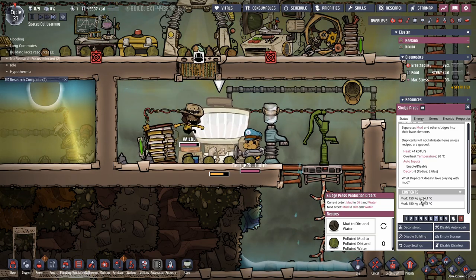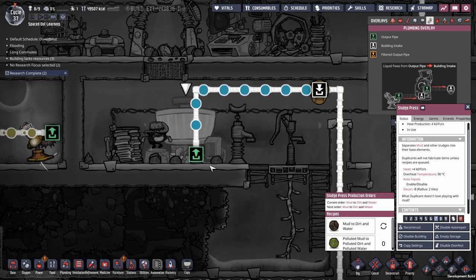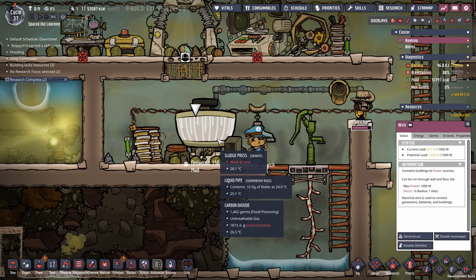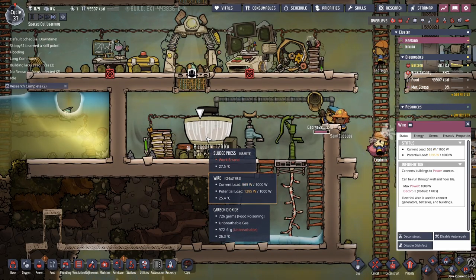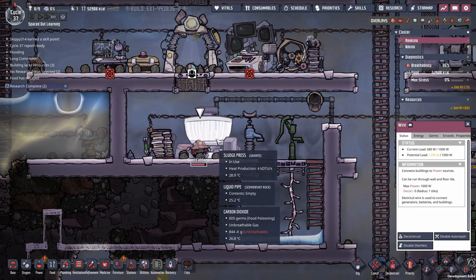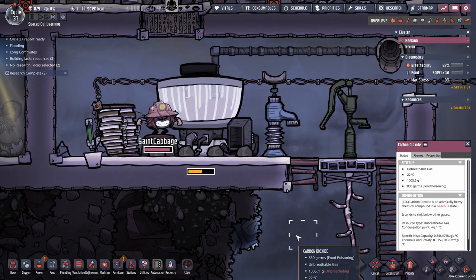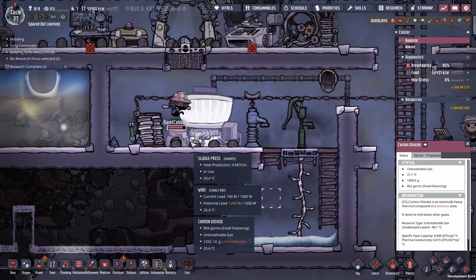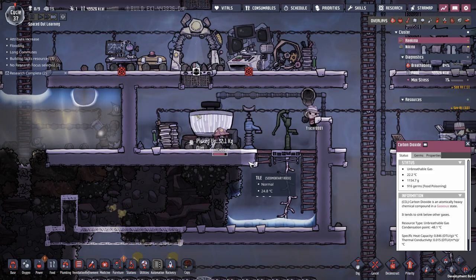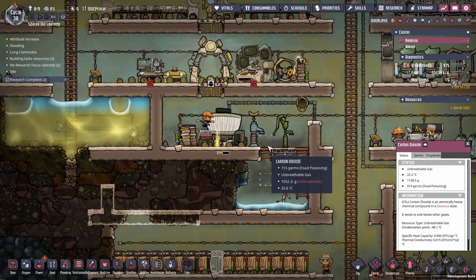It gets delivered 150 kilos at a time. 150 kilos of mud becomes 60 kilos of dirt — which you use for your plants — plus 90 kilos of water, and there are no germs in this water. Polluted mud doesn't really have a use anywhere else, so getting it converted into water is super efficient. The dirt is also what you need for keeping your farms alive, so this takes care of a lot of your early game needs.